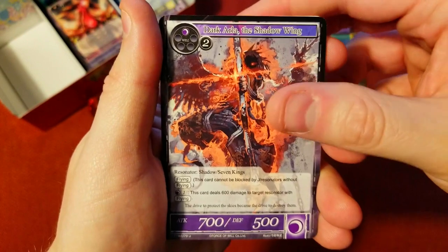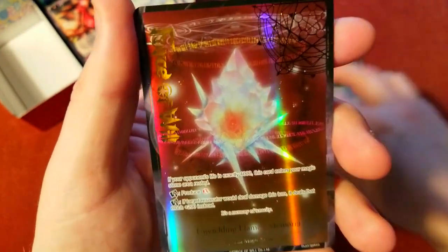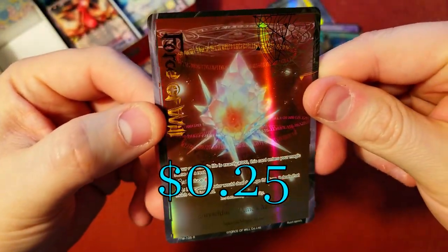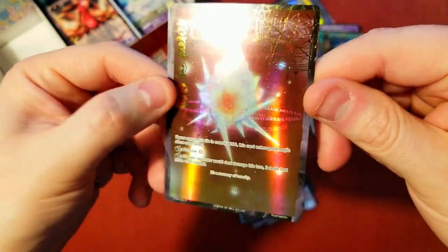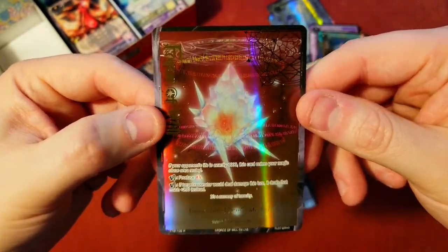Just basic eagles everywhere. There's our rare — Knight of the Sun, pretty lame looking. Magic Stone — oh! My Unyielding Flames Memoria, full art stamp — beautiful! Unfortunately I think the flame one is the one that wasn't worth anything, so we'll see how much the stamped version is, but it sure looks sweet. Really cool — there's barely any text so it looks really sharp.